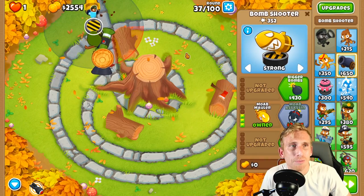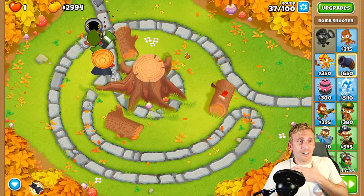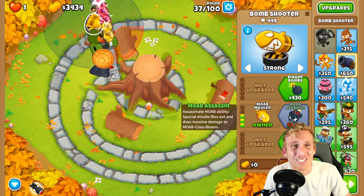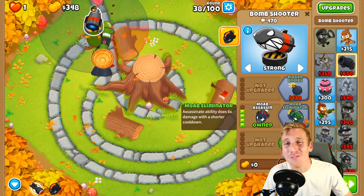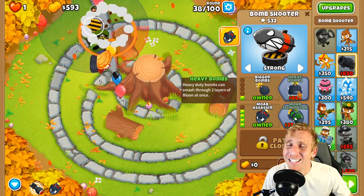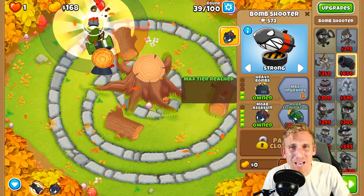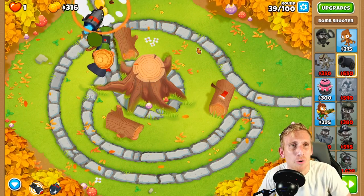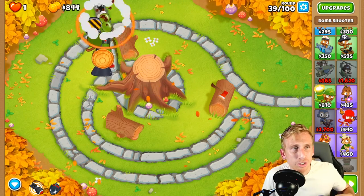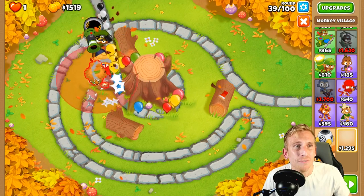So now we're going to get the MOAB Assassin with the 2 upgrade to make him even stronger, and he'll knock out the MOAB no problem. The next thing we're going to do is get our village ready — we're good for the MOAB so let's place the village now. Then we're going to get that radar scanner and the jungle drums, and I think we could get primary training too.